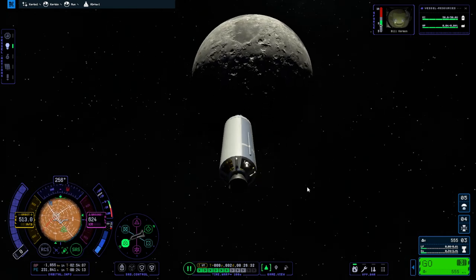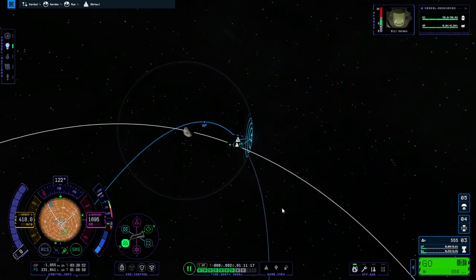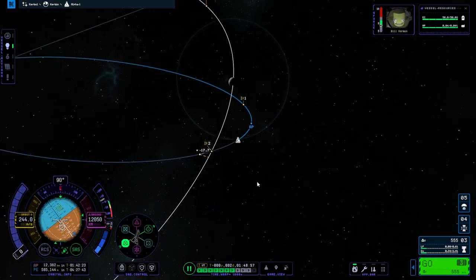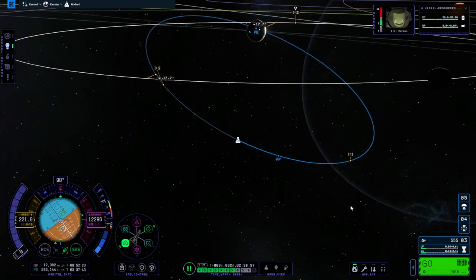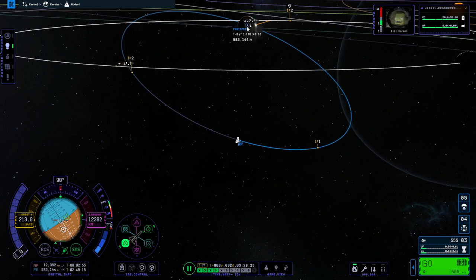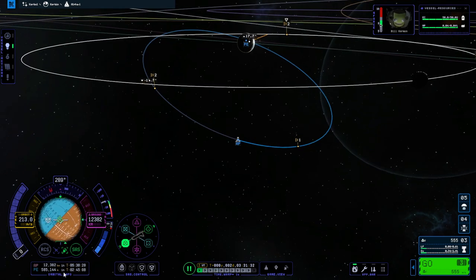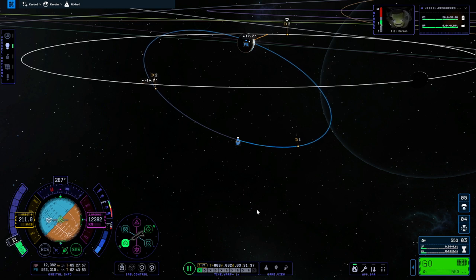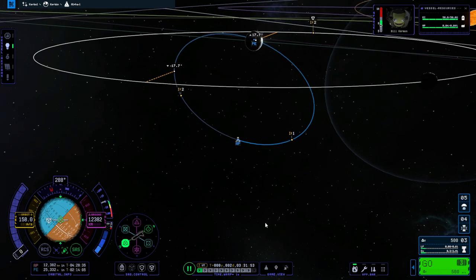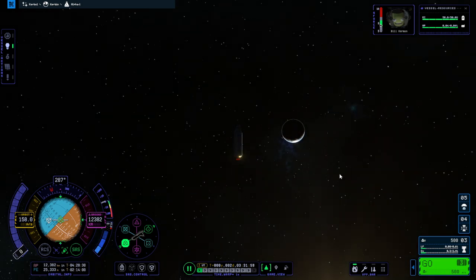And just like that, we are departing — out we go, out of the Mun's SOI. Then at apoapsis, or whenever you exit the Mun's SOI, we just straighten up our Kerbin periapsis to make sure we get back into the atmosphere. So retrograde and ignition to bring the periapsis down to about 26 kilometers. That's good enough — there's no heating to worry about too much. And back to Kerbin we go.